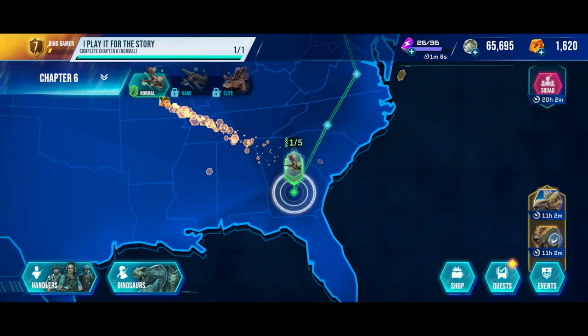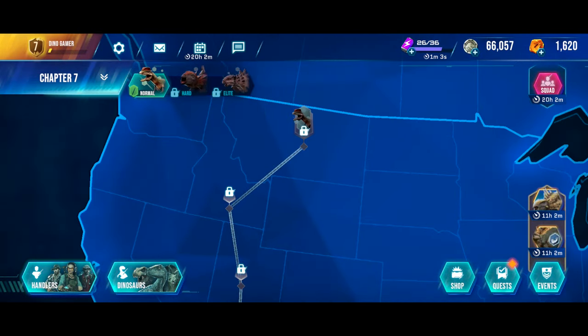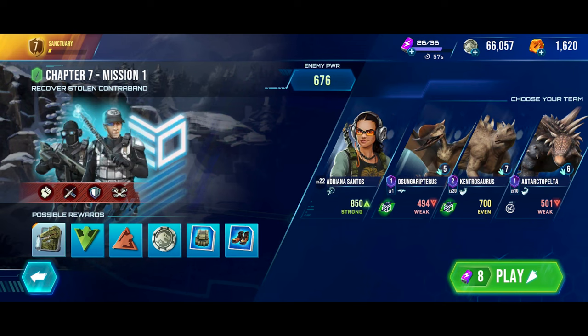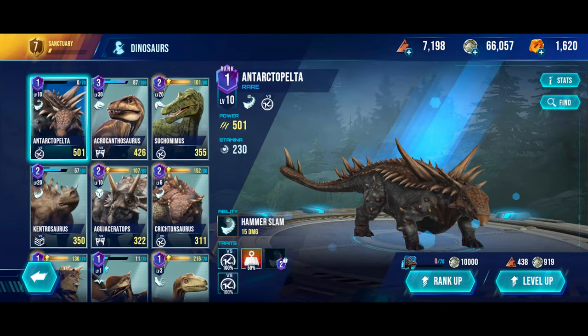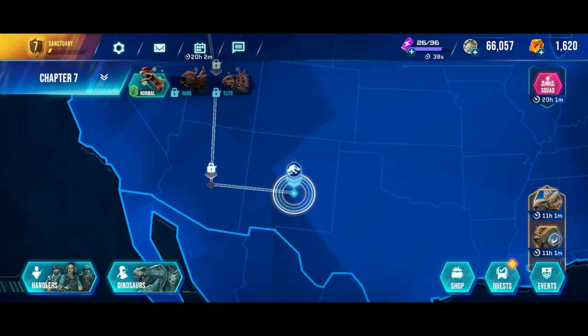Chapter 7 normal difficulty is unlocked. This has five missions and we should unlock the Dilophosaurus, which is pretty nice. The first mission will be to recover the stolen contraband. I'll do that first. Let's see if we can upgrade anything — nope, nothing great to upgrade unfortunately.